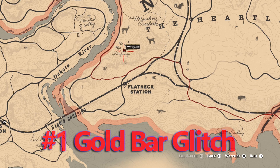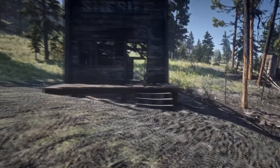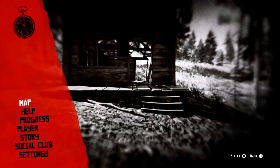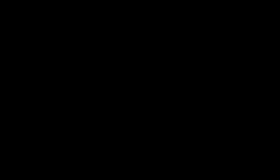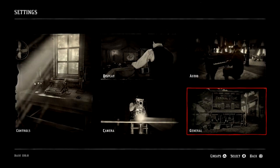The best way to make money in Red Dead Redemption 2 is going to be a gold bar glitch. You can find that in Limpany, just north of Flatneck Station. There's going to be a sheriff's office. Go ahead, when you get there, save the game a couple of times — I would suggest three — and then when you are done saving, go ahead and turn off the autosave function. This is going to make it so that if the glitch goes wrong, you aren't going to lose your save file.